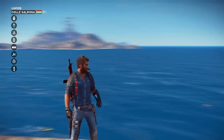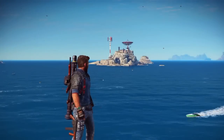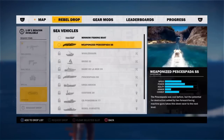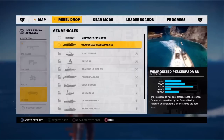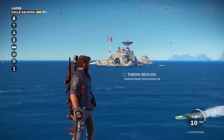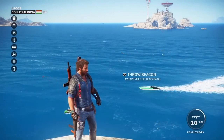We'll start with the boat since we're right on the water and there's a nice target over there we can go shoot. You go into the rebel drops, go into vehicles — they're all gonna be there. Go to sea vehicles for the boat and you can see the weaponized PESESPADA SS. Let's add that to the drop list and Mario's friends will bring it for us. Let's throw this beacon and hope it lands on one of those boats out there.